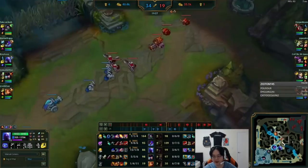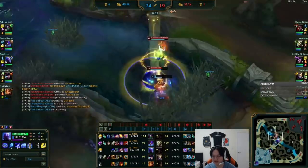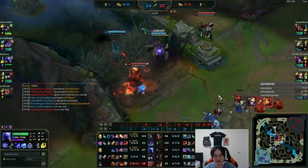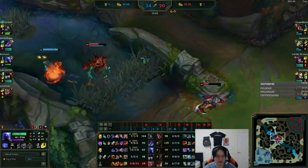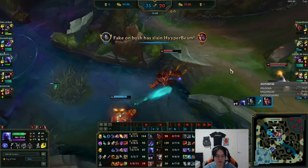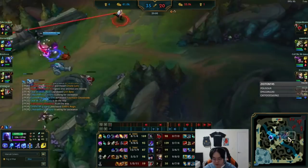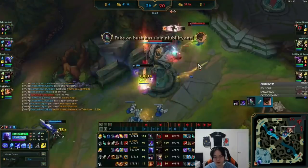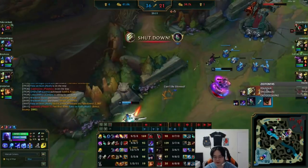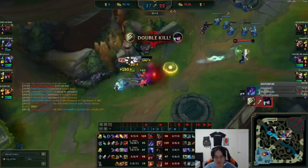Here I had no mana so I couldn't do anything — one EQ left, after that you're screwed. I back off here and then my team wants to fight without me. I guess I could have pinged them off. You should — you definitely should. It's really good to ping people off, especially in lower elos. If you spam like six pings on them, most of the time they'll listen. This fight is probably what lost us the game, because I do push up, I die my second time here.